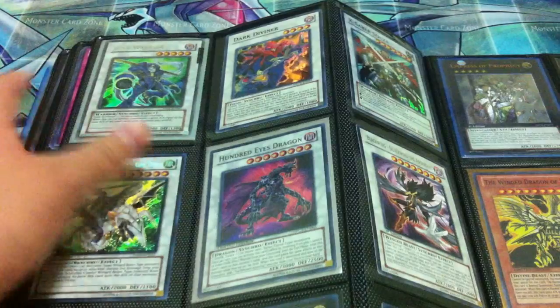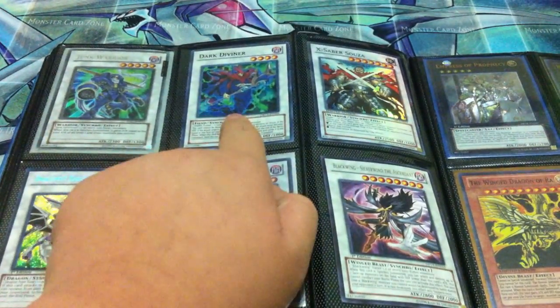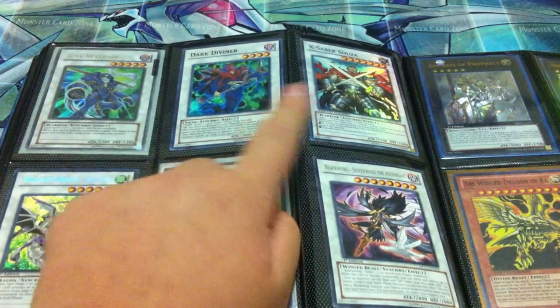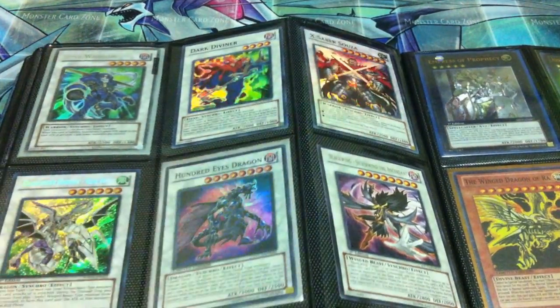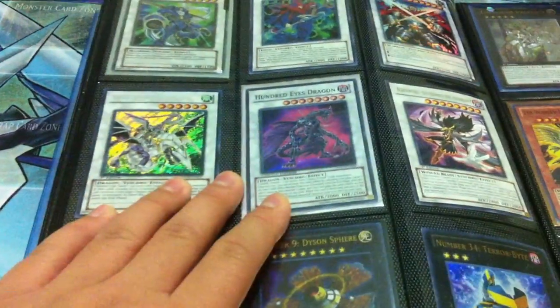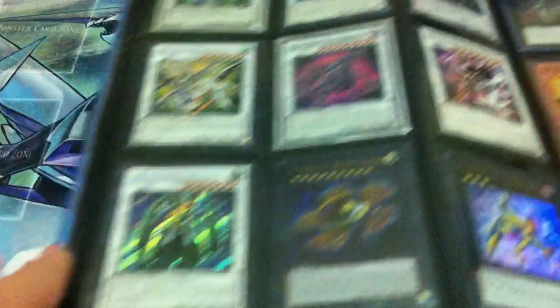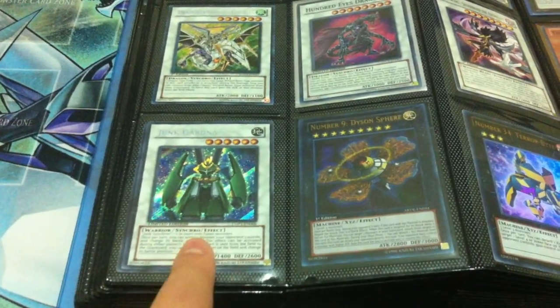Here I have a Junk Warrior — it has some edge wear on it just because of the age. One Dark Diviner mint, X Saber Souza from the tin, secret Jaguini Gae Bulg, Hundred Eyes Dragon super, rare Blackwing Ascendant, and two Junk Garden of Secrets.